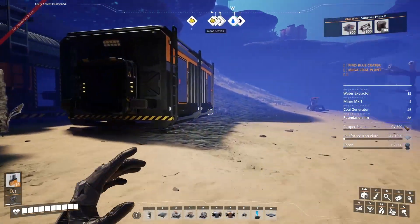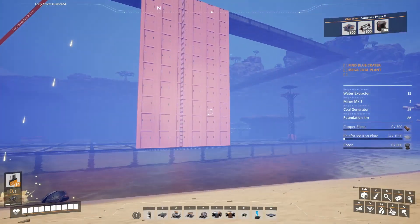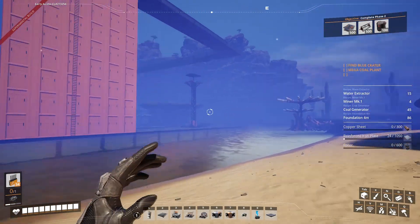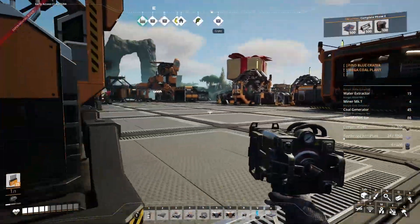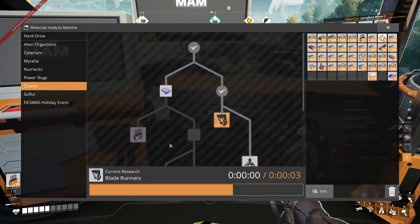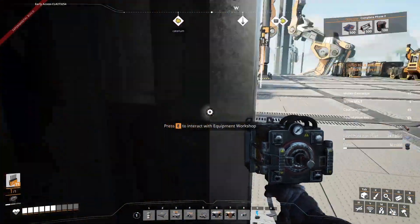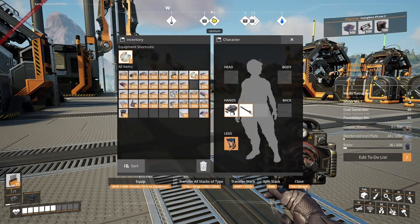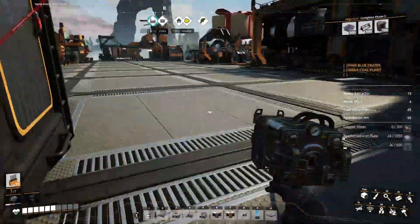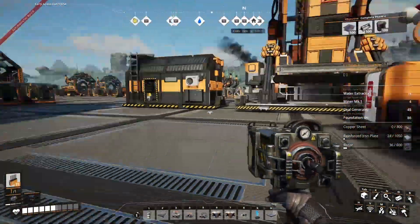We've hit a little issue — we've nearly run out of iron plates, so I'm going to take a trip back. Hopefully everything has still been in production with enough power. Before heading back, we've got some research to do — over to the MAM. Blade runners are now researched and we can make them. Back now and equipping the blade runners — we are so much quicker and can jump so much further. This is going to make taking trips a whole lot easier.